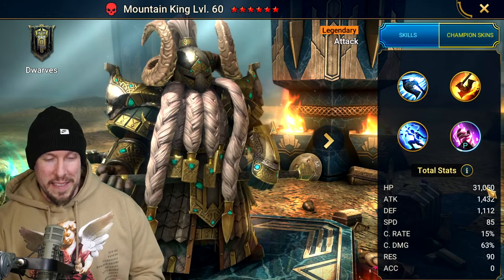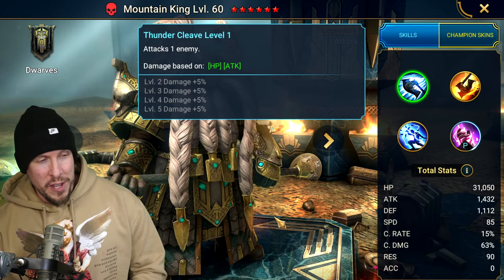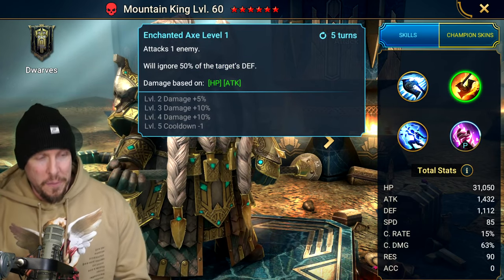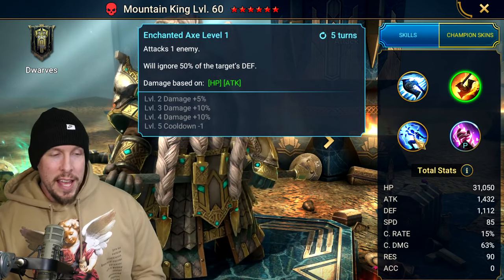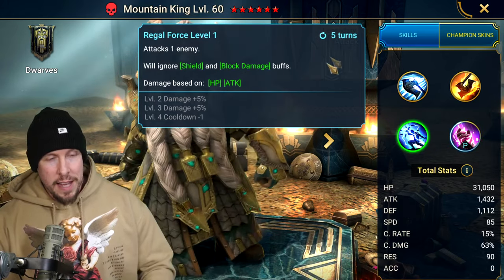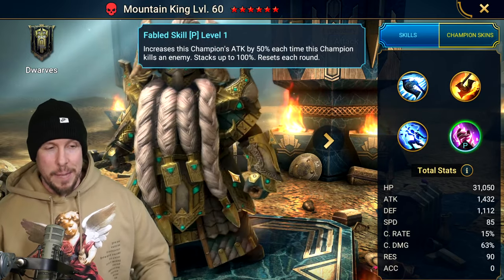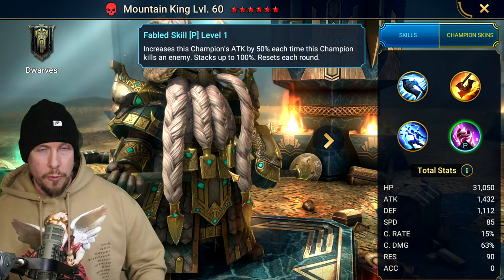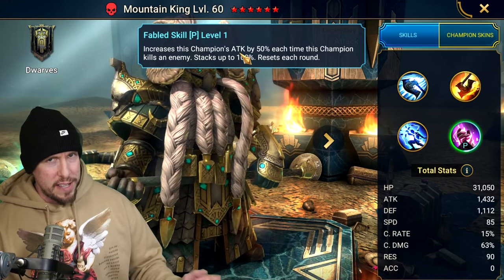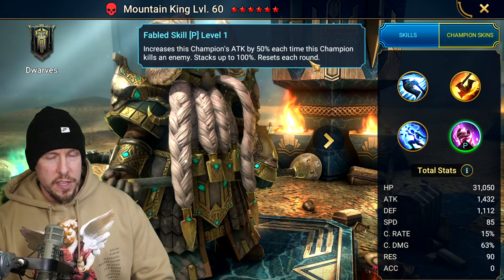His claim to fame is the highest HP in the game and the slowest speed in the game. On his A1, Thunder Cleave attacks one enemy based on HP and attack. On his A2, Enchanted Axe attacks one enemy with 50% ignore defense on a four-turn cooldown when booked. On his A3, Regal Force attacks one enemy and will ignore shield and block damage buffs, also on a four-turn cooldown. Whenever Mountain King kills somebody, he stacks his attack up to 50%.